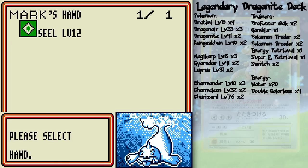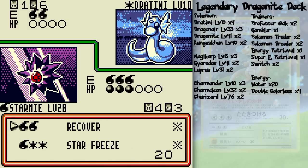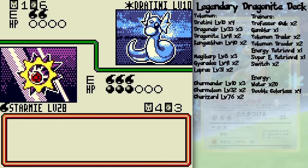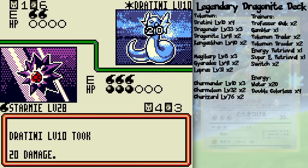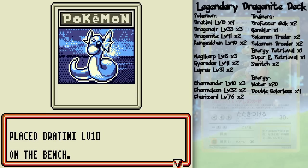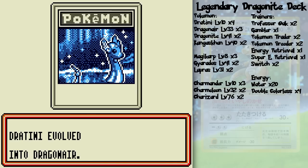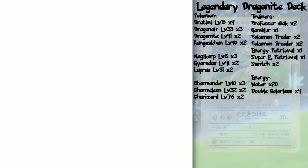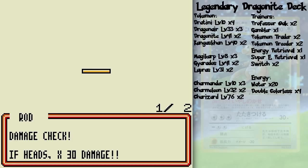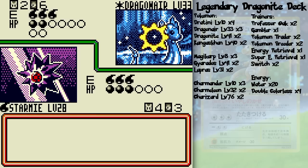I'll plop that on there. I've got another Seel, so I'll hold on to that. Star Freeze, hopefully — paralysis! Yes! He might evolve to Dragonair, which is one of his bests. Slam could very well knock out Starmie with just one coin flip because I wasn't able to recover — I wasn't expecting that. But oh well. He could potentially wipe out my energy cards on the next turn, and then I won't be able to Freeze Dry.